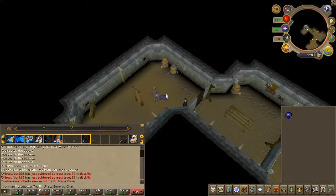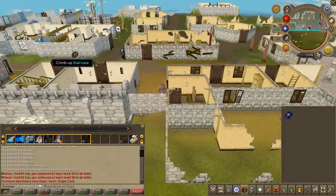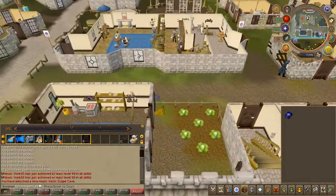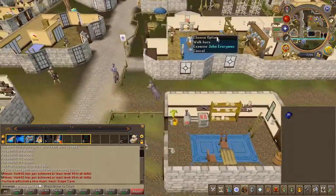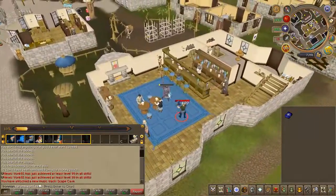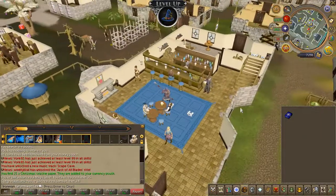Head back outside. Just northwest, in the bar, you will find an NPC called Johnny the Beard. Go ahead and slay him. Pick up the report and speak to Straven once again.